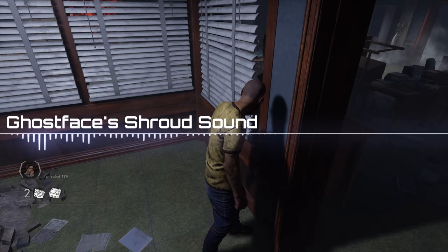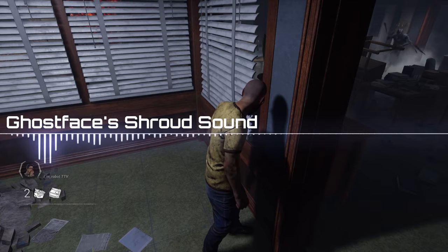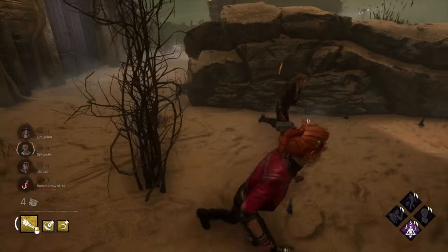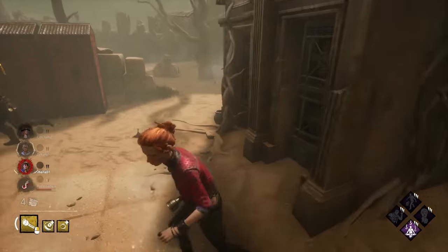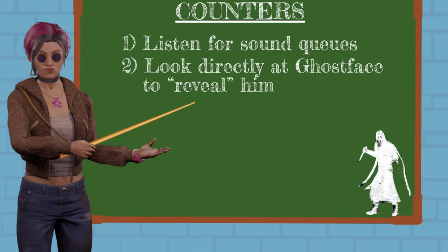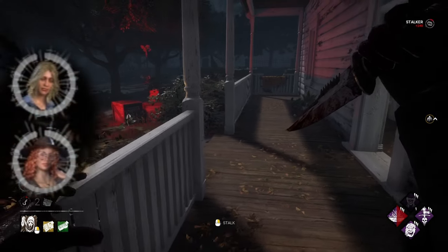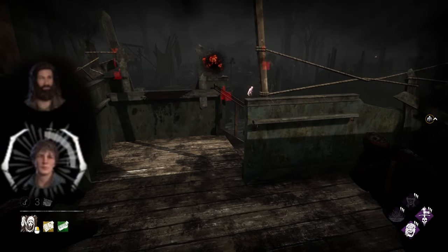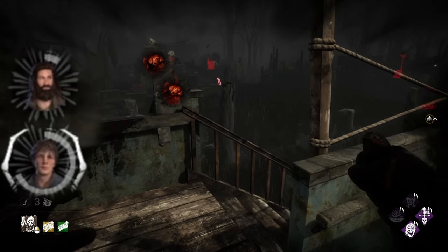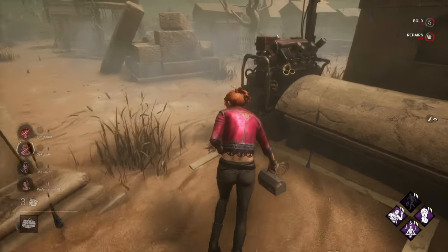Now let's talk about counters. Number one: listen for sound cues. His clothes make some noise while in Night Shroud. You'll hear this when he's very close, and that's your cue to look around to see if you can spot him. Number two: survivors can get Ghostface out of his Night Shroud power by looking directly at him for long enough — as long as they're within 32 meters. This action is called revealing. However, he can stalk survivors from 40 meters away, so if you're staring at him from afar and he's right at the center of your screen but you cannot reveal him, you're probably too far and he's probably filling up your stalk meter to expose you. Revealing him takes one and a half seconds, and when you're actually revealing him and when he's fully revealed, you'll hear distinct sound cues.